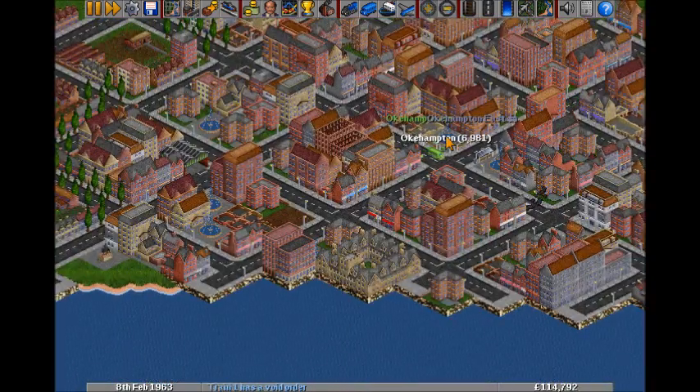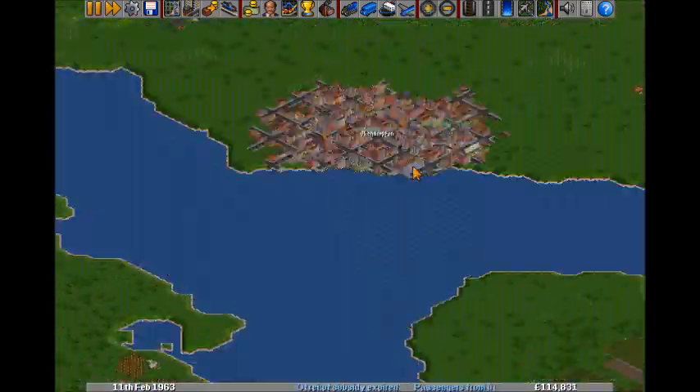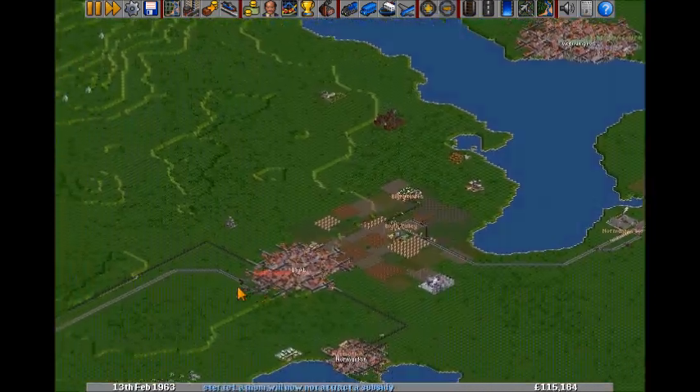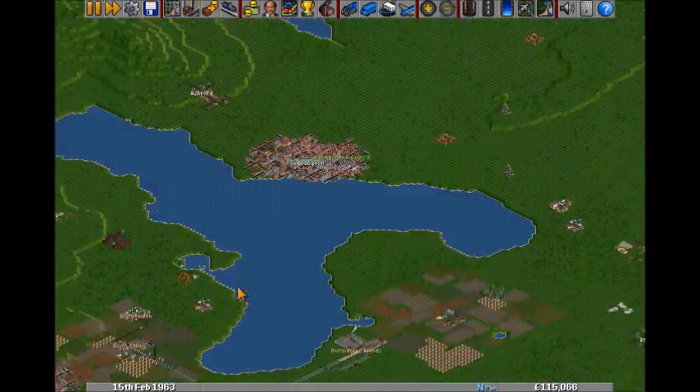Well, fucking hell, that's a big place! Look at it - I thought Blythe was big, but that's 7,000 people. I might have to get in on that action - passengers, loop it around. It's a possibility.